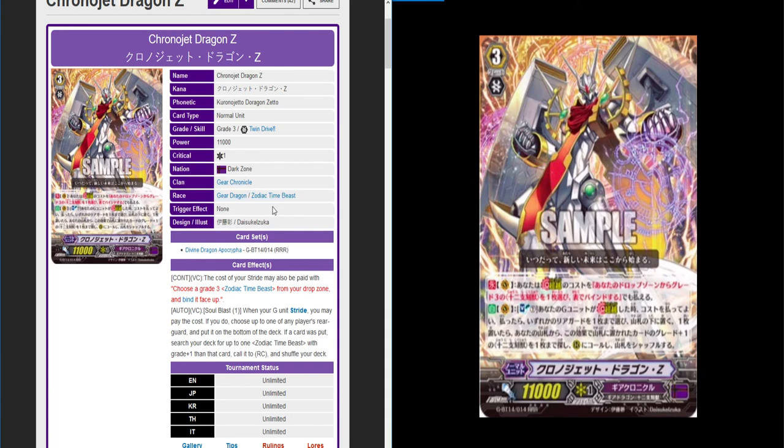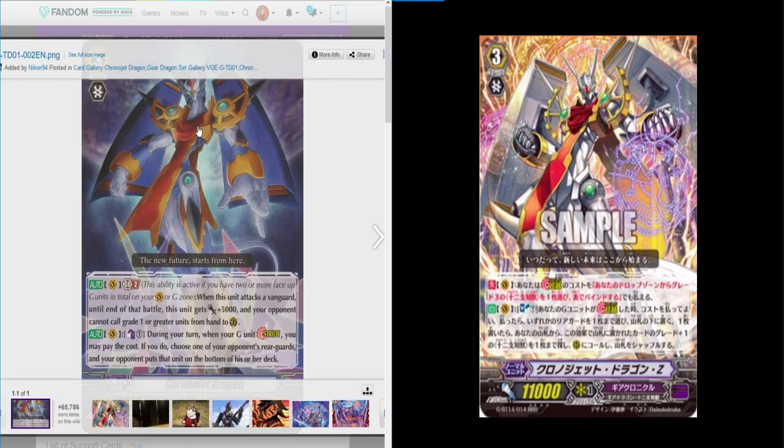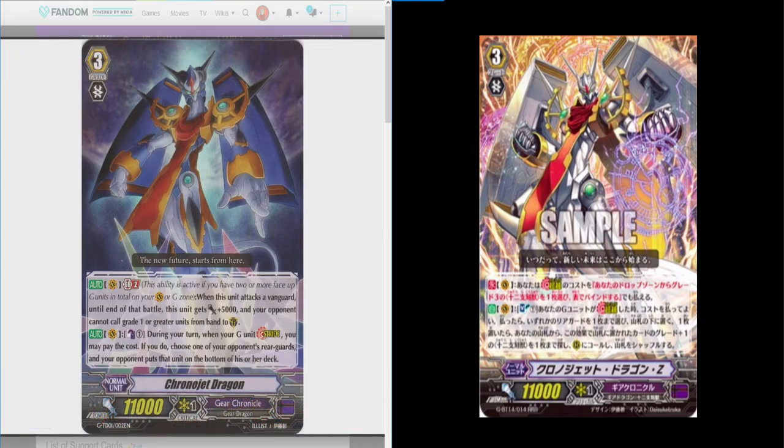It's a Gear Dragon slash Zodiac Time Beast — that's what I wanted to confirm, because the original Chrono Jet is just a Gear Dragon. These cards are very different in skill: whereas this one allows you to have multi-stride skills, this one focuses on getting to Generation Break 2 and using its secondary skill in a pinch.